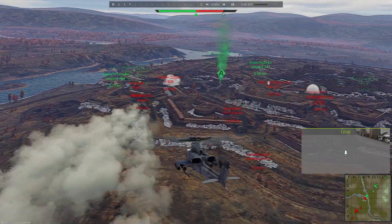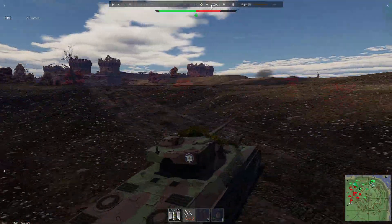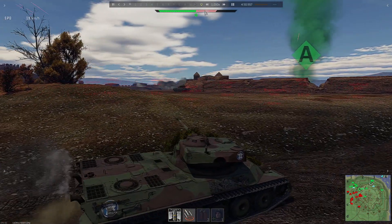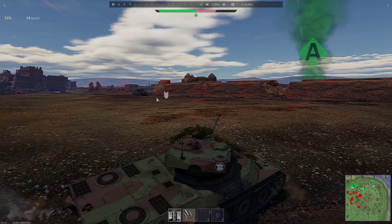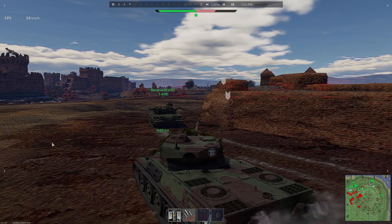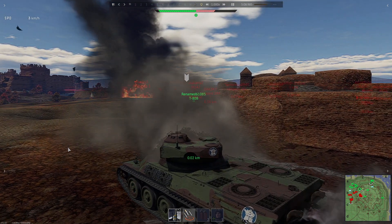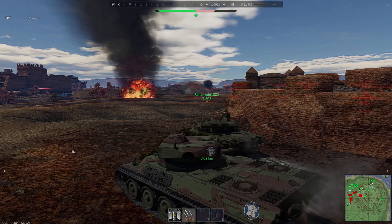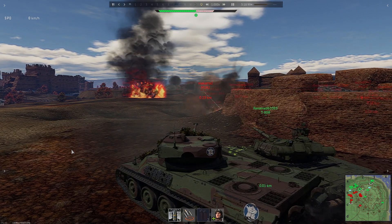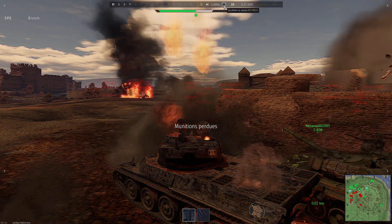I'm respawning in my AMX 50. Unfortunately I may not have a very good performance with it as you will see. I'm going back to this corner but as you can see there are a lot of red tanks now attacking on the upper side. Unfortunately a T54B is occupying the best position at this corner and I have to expose myself a bit too much — this tank has a very good reverse — and I died very, very fast.